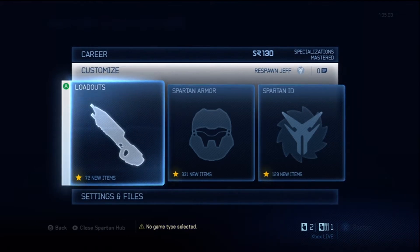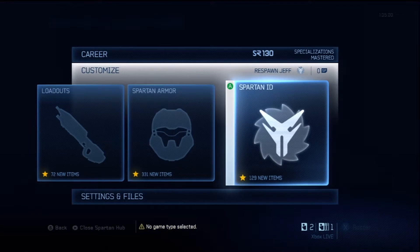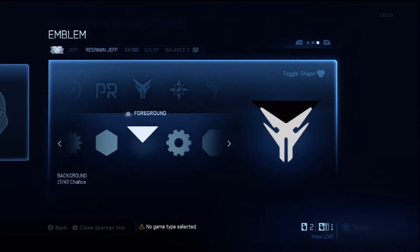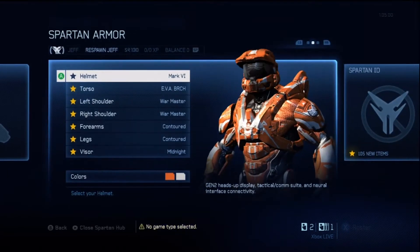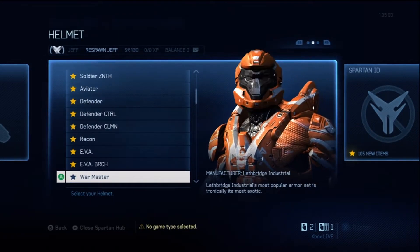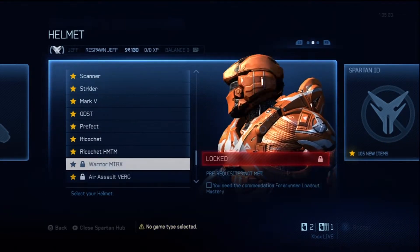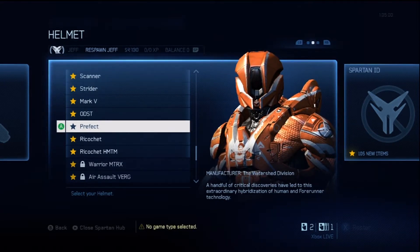There are two maps included, which is probably the biggest thing because it adds more to matchmaking. It also adds several armor stances and a couple different sets of armor. One is called Prefect and one is called Ricochet, and it gives you one piece of each for the different slots like shoulder pads, arms, and helmet. So here are the helmets.